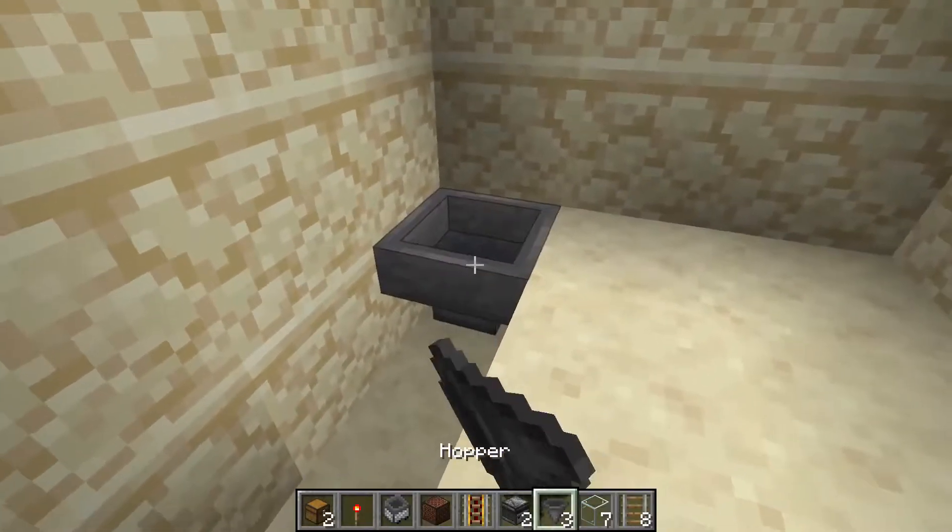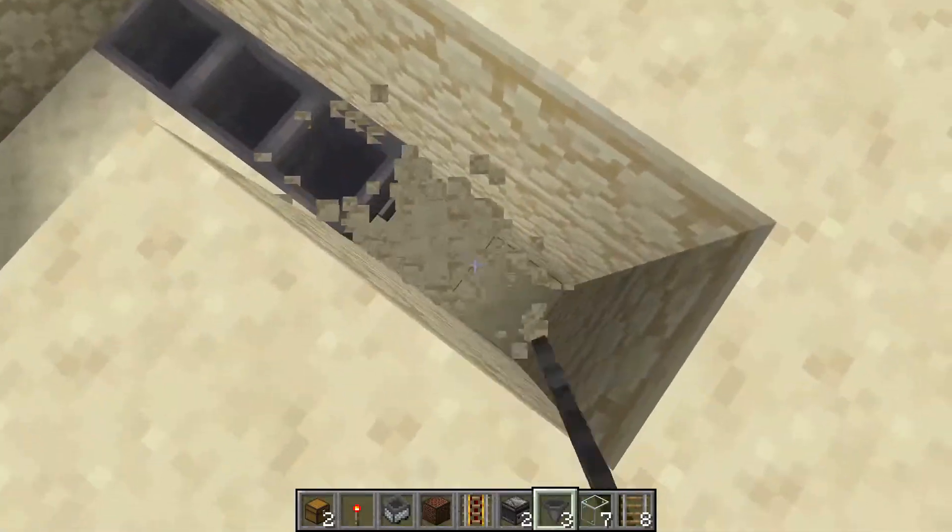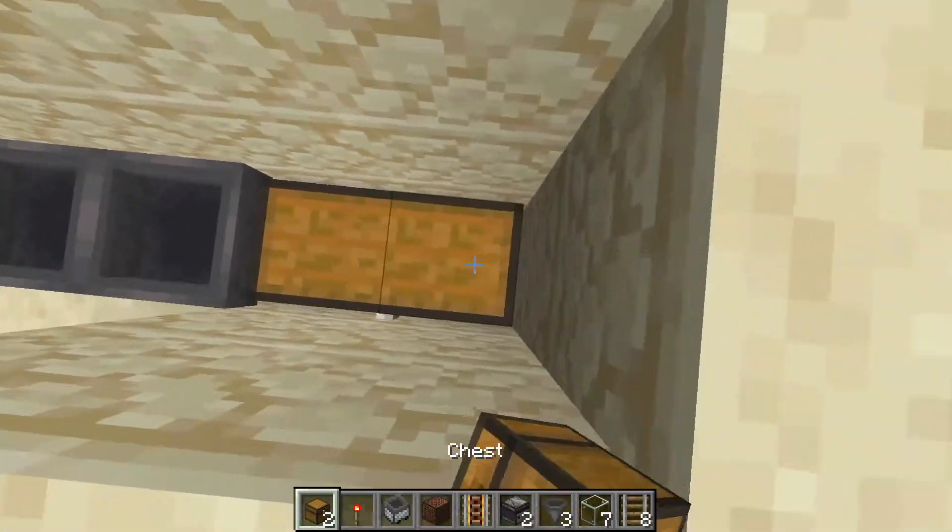Then go ahead and place three hoppers all going into each other like this. Break two more blocks and place two chests like this.